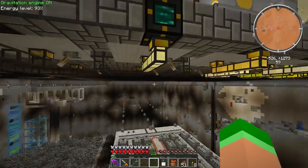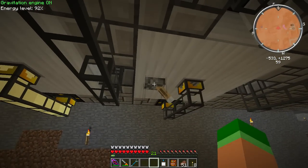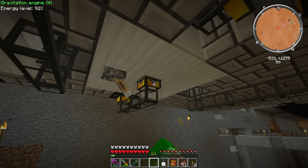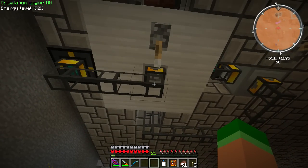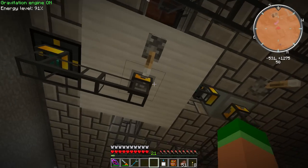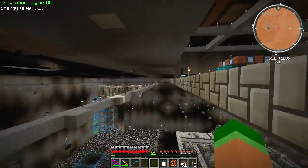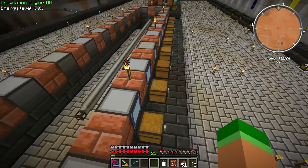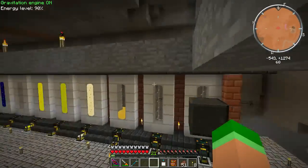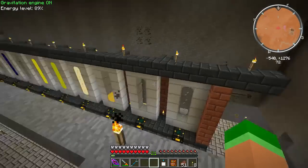I actually heard — not sure if it's in this update — that you may no longer need switches if you have the liquid conduit with the arrow. I'll figure that out later. The quantum chests aren't working with AE correctly — last time I checked it was crashing the server every time when you used the storage bus on them. So we're going to hold off on that. This will be our master storage room with tanks on both sides, which should be pretty cool.